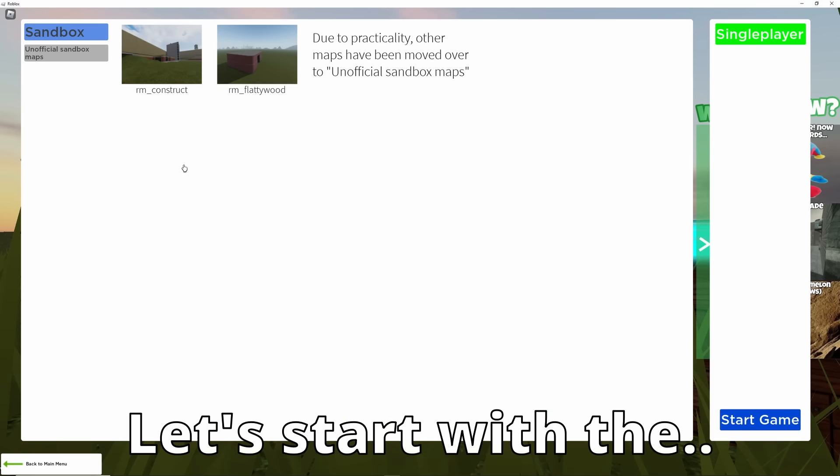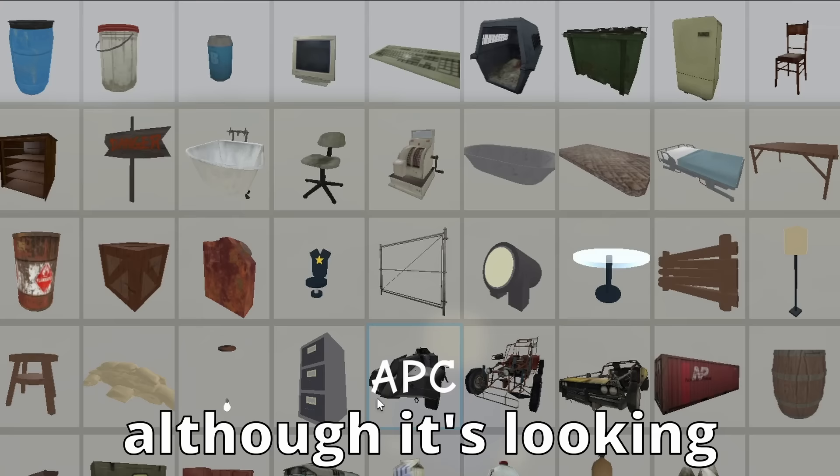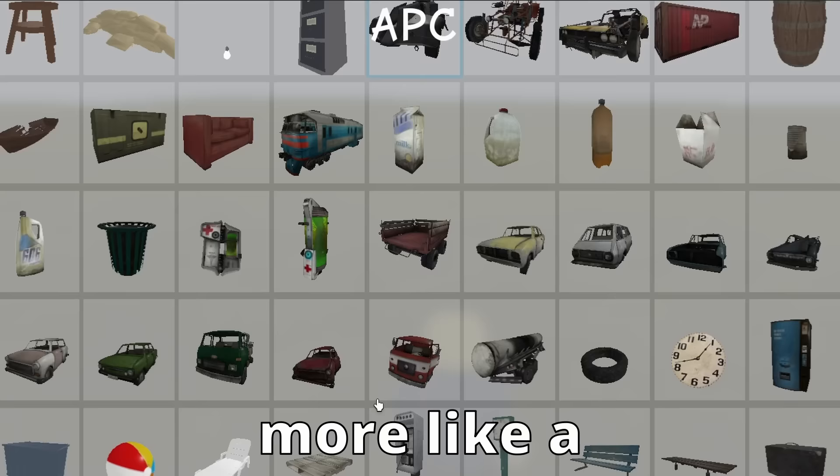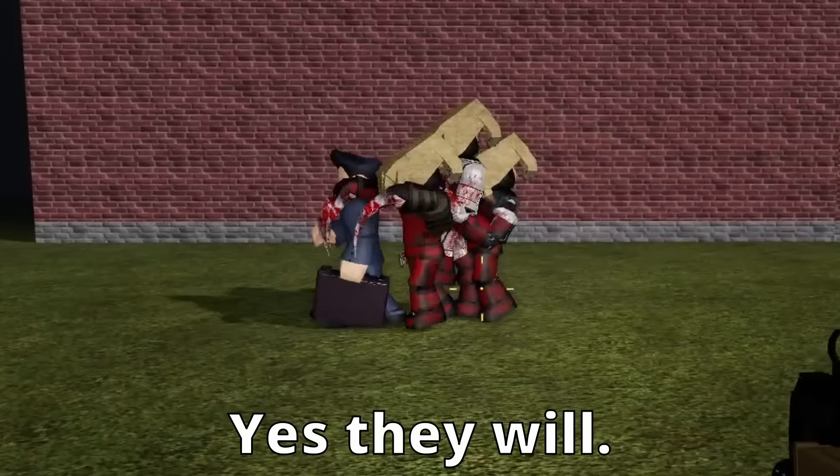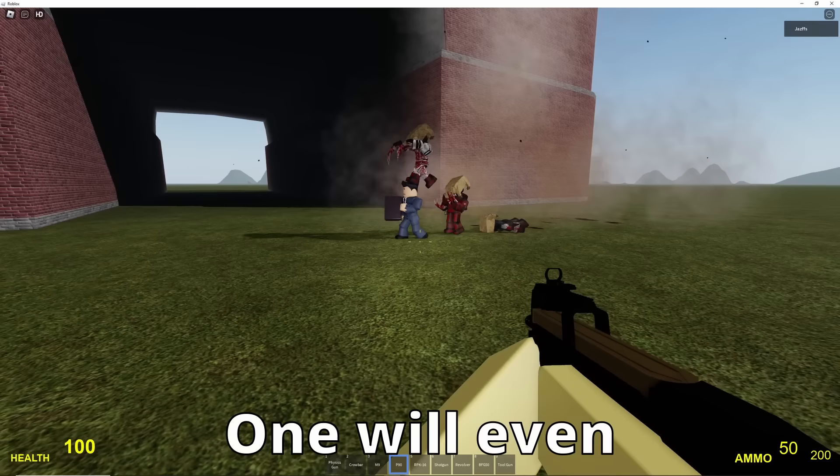Razemod. Let's start with the Flattywood map. Here's a spawn menu — although it's looking more like a despawn menu right now. Will these zombies attack Gman? Yes, they will. One will even hitch a ride to work on him.